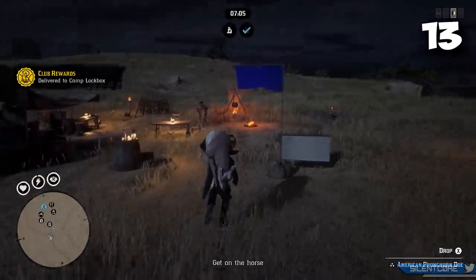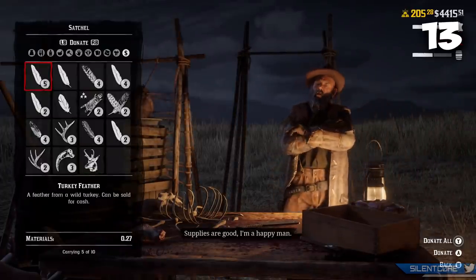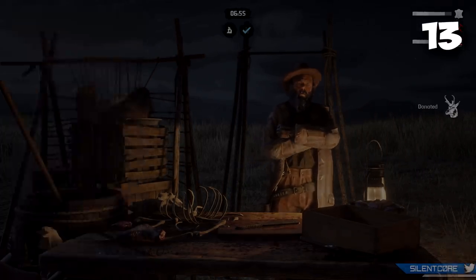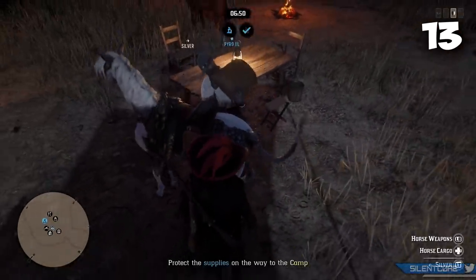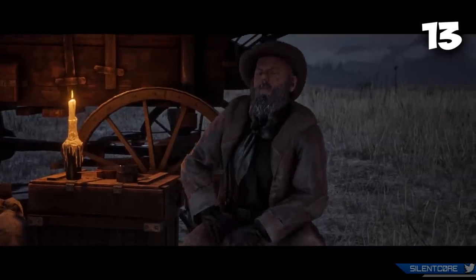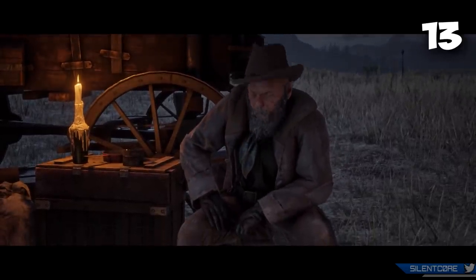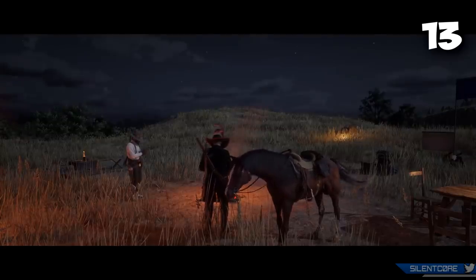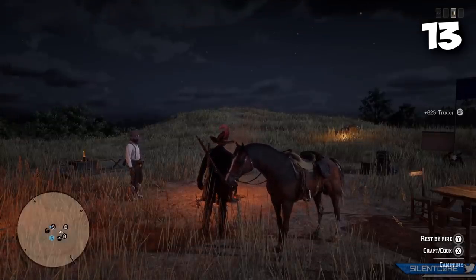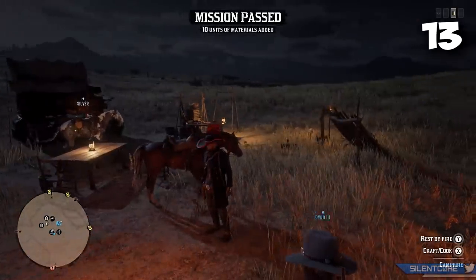You always want to try and get perfect animal carcasses where possible. A two-star or even a one-star animal is going to have a huge impact on the amount of materials you get. To put this into perspective, a poor pronghorn carcass is only going to be worth 2.6 units of material, whereas a perfect pronghorn carcass is worth 6.5 units of material — that's almost triple the materials from a three-star versus a one-star animal. So always try to get those perfect kills.